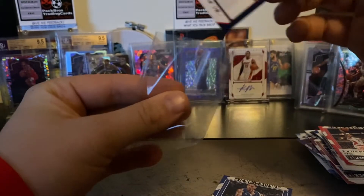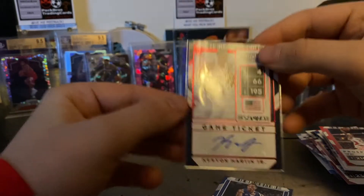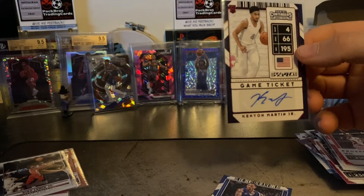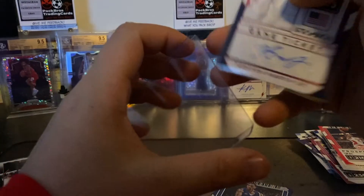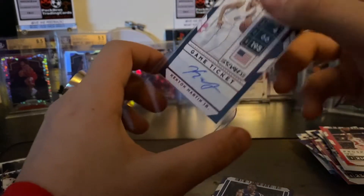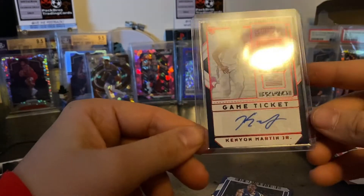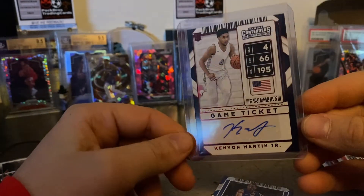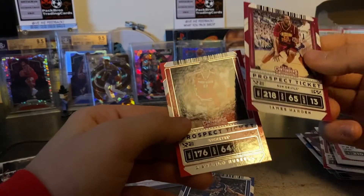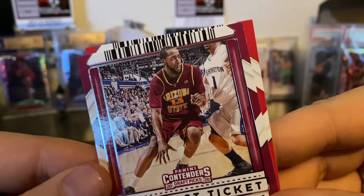Overall I don't think I'll be ripping many draft picks products again. They're very hit and miss unless you pull one of the top three people selected in the draft, or get a nice auto of them - there's not really much value. It's not too fun to be honest. It was cool seeing all these older players in their college uniforms, but apart from that, our autograph is Kenyon Martin Jr, non-numbered. And the last couple of cards were another James Harden and another DeLo.